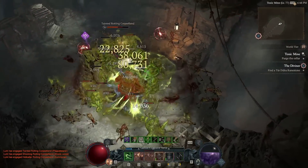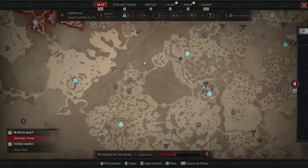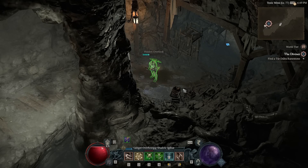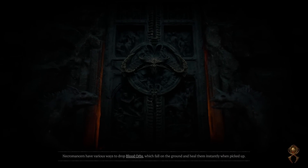The first thing you're going to want to do is go to your inventory and activate a nightmare sigil for a nightmare dungeon. After you've done that, go to the entrance of the dungeon, go inside the nightmare dungeon, and basically just walk right back out. That is the only step you have to do — you just walk in and walk right back out of the nightmare dungeon.